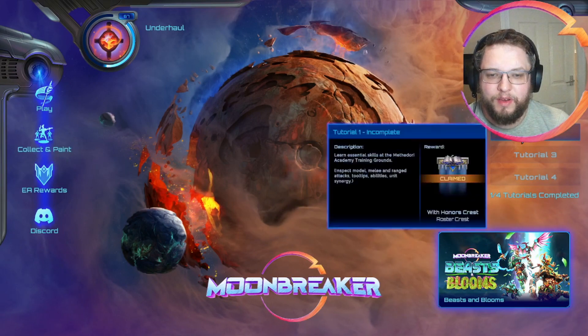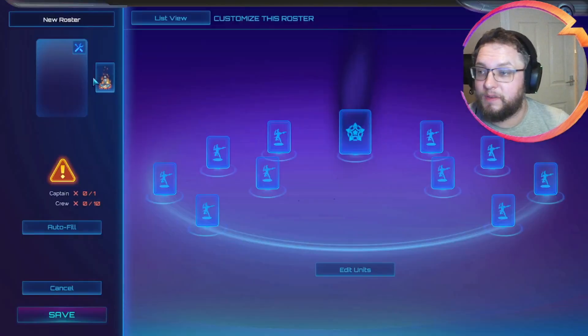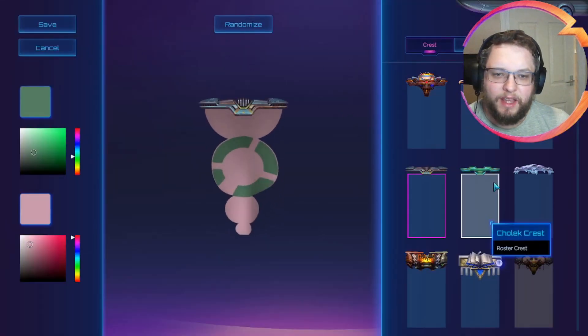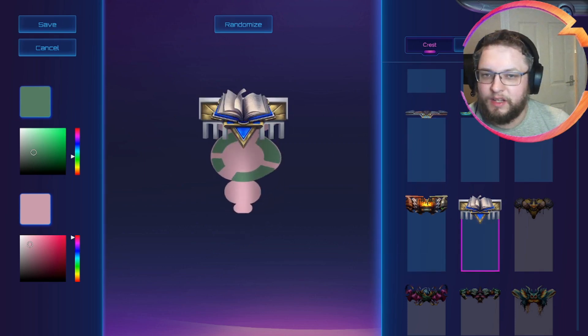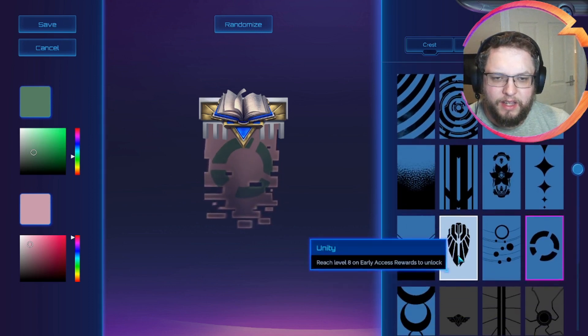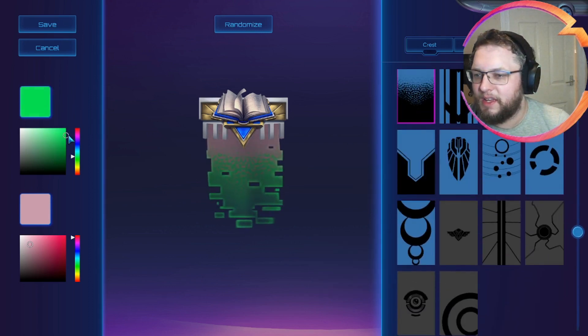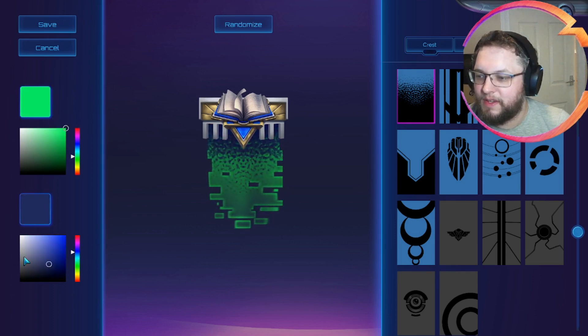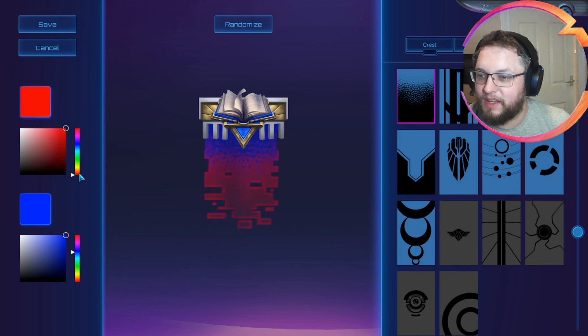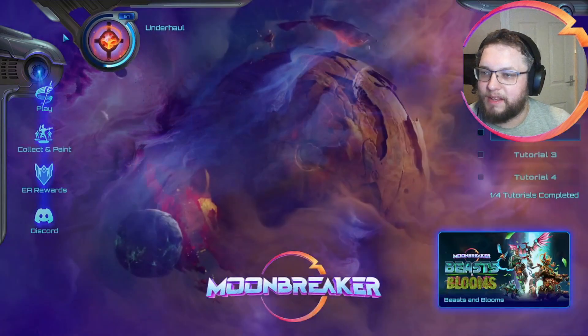And then we can claim our With Honor's crest. For anyone that doesn't know already - when you build a new unit, you've got the roster banner here, and the crest is now something you can unlock. And then you can just put your different patterns - like this is one of the new ones. So yeah, you can just sort of make your little banner, change your colours around. If you're a Magic player, you can make an Izzet-coloured one. That's what the banner crest does.